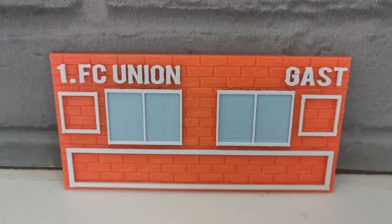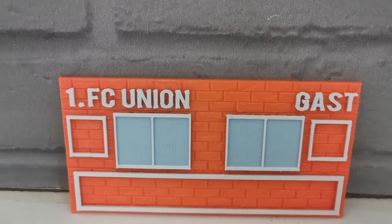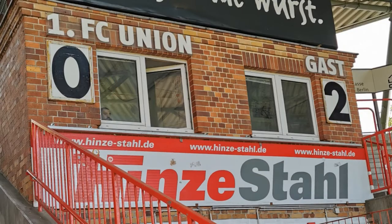If you've been down to the stadium at Old Förster's house, you may be familiar with the manual scoreboard where someone will lean out of the window and update the score between Union Berlin and their opponents.